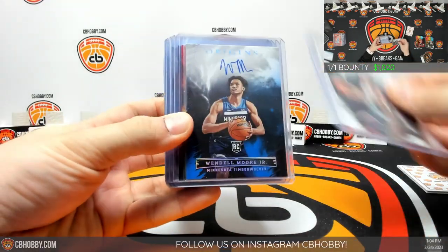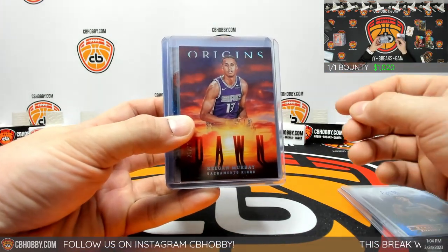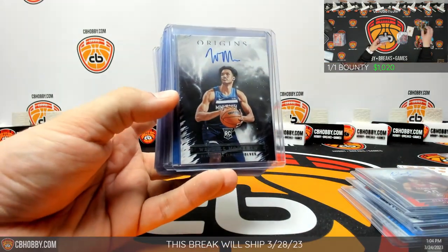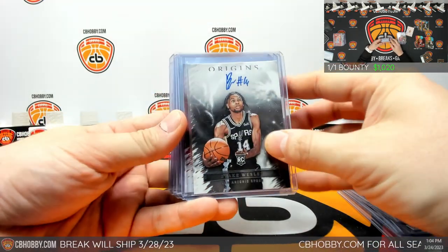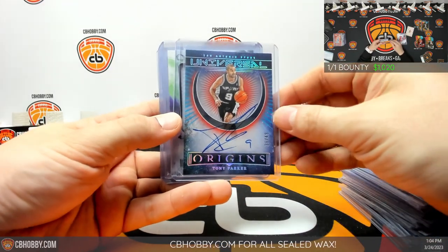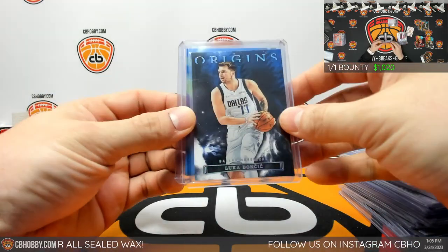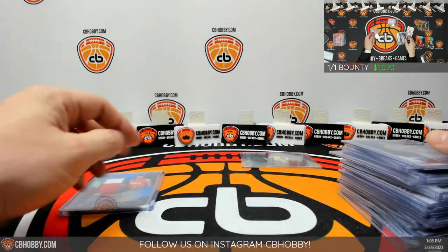Alright, let's recap the autos: Beauchamp, Wendell Moore, De'Aaron Fox — only in there because it's a hitter. Anybody that hit credit, I'll message you later. Keegan Murray on the Dawn, LeBron AD, LeBron out of 99, Ogbaje, Ja Morant — also a 10% getter — Moore, Ivy, Ty Ty Redemption, Mark Williams Redemption, Dalen Terry base, Blake Wesley, Tari Eason and Johnny Davis out of 25, Tari Eason RPA, Tony Parker Universal, Christian Braun, Isaiah Mobley. The big bang of the case — LeBron — and the Tiger Eyes. Lulu base variation and Jabari Smith Jr. RPA blue, 10 out of 25. That's gonna do it.